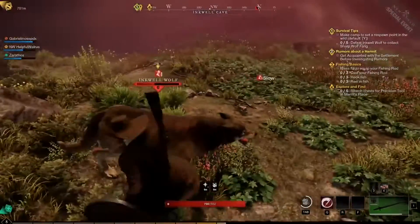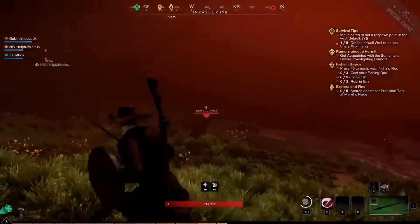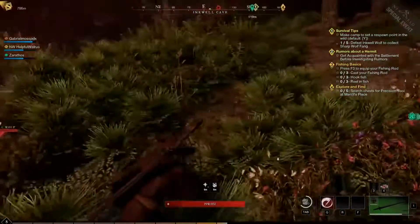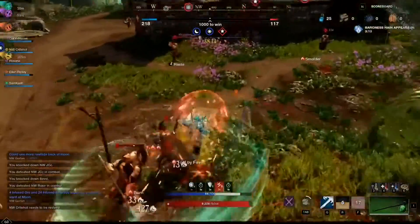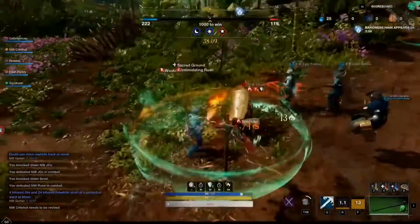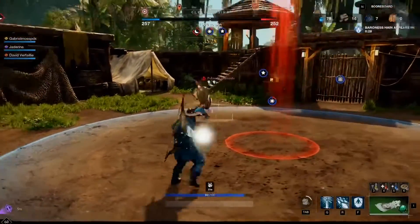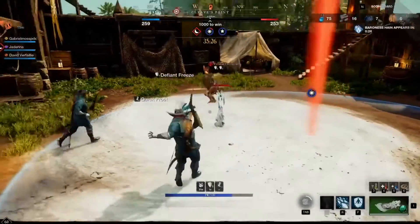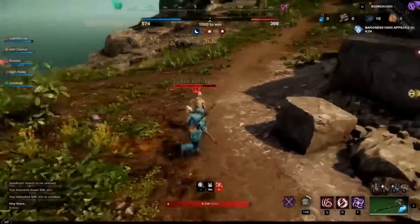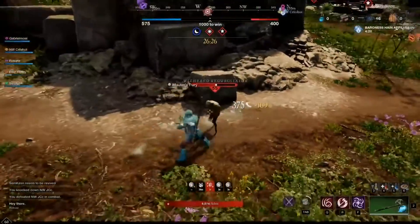This can lead to some genuinely scary encounters. For example, at one point a group of monsters chased me all the way up to the gates of Windsward Settlement. And then I was ferried off to Outpost Rush, New World's 20 versus 20 player PvP/PvE battleground. I thought it was fun when I tried it out a few weeks ago, focusing on attacking and defending bases with a bow and an ice gauntlet, but this time I chose a completely different build and went with a Fire Staff and a Great Axe, both of which are useful for crowd control and melee range.